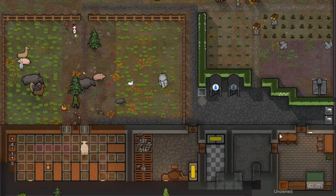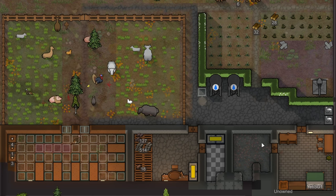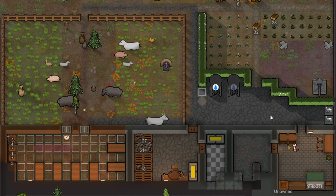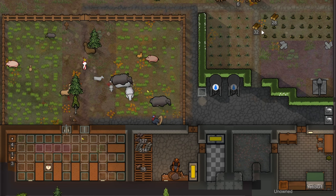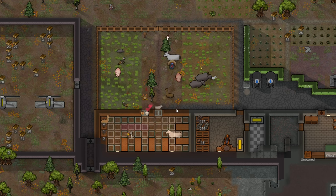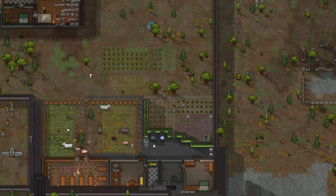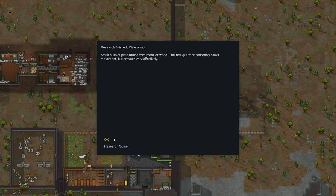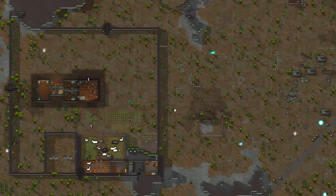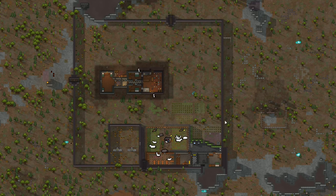Welcome back to Cat World RimWorld! We got a lot done in our previous episode. Yeti has his own bedroom, we've got a water system going, heel roots and cotton growing, the animals have got a new paddock and barn, and we've got electricity. We finished researching plate armor, so our next project is a defense system - that's our main focus today.